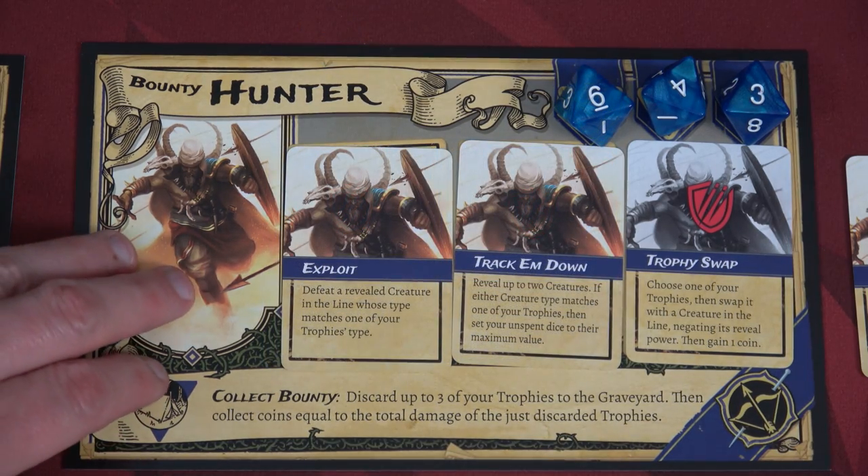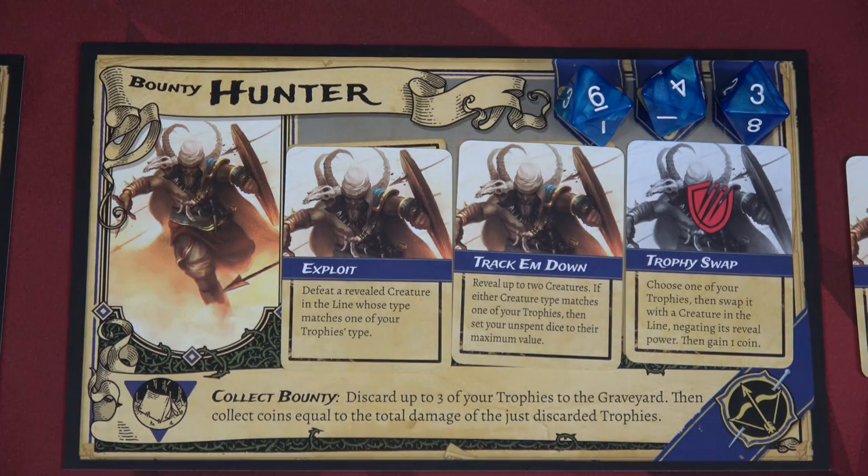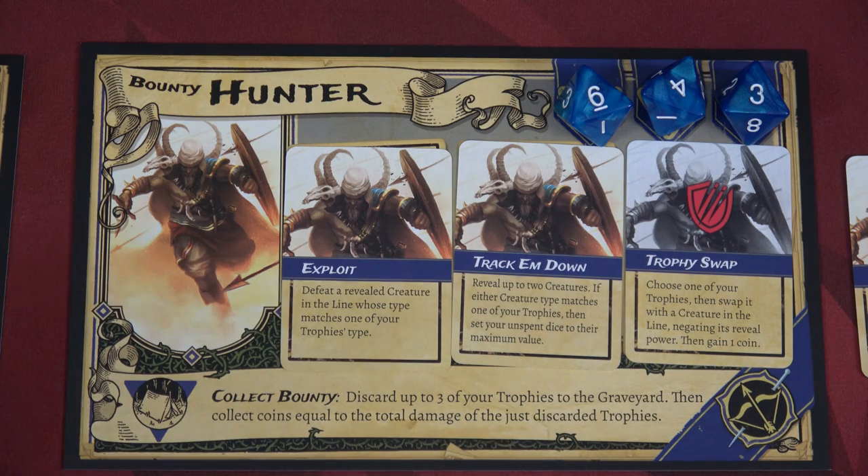Each hero has to stay at camp two times throughout the game. There are eight initial rounds before the final ninth round where we just survive to win. When the Bounty Hunter stays at camp, they can use the Collect Bounty ability — placing a die to discard up to three trophies and collect coins equal to the total damage of those trophies. New in this game is a merchant where you can buy items, which is really fun.